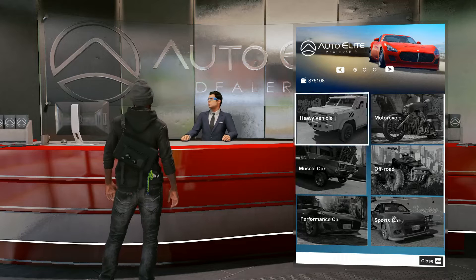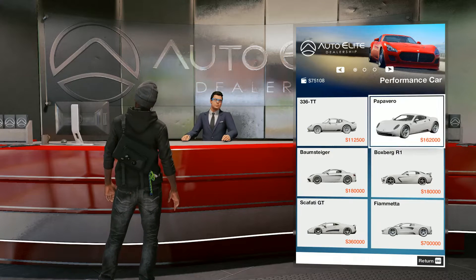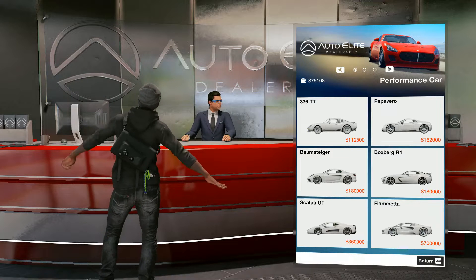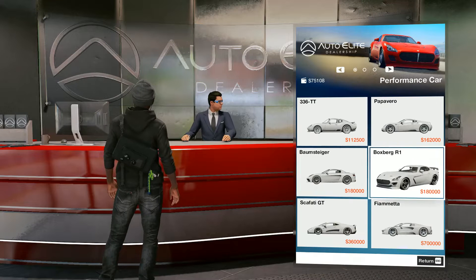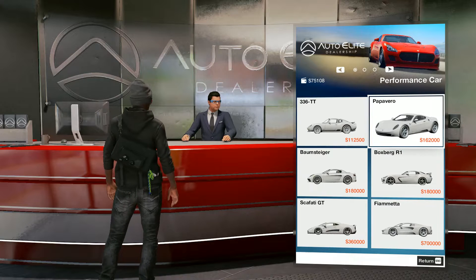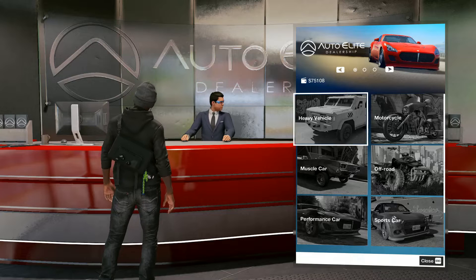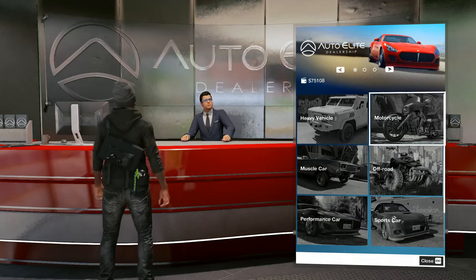So you've got options. This is more of the expensive dealership. There's another one that goes to like supercars. And here are some of the performance cars. I can't buy them because I don't have enough money. But I bought a quad here.